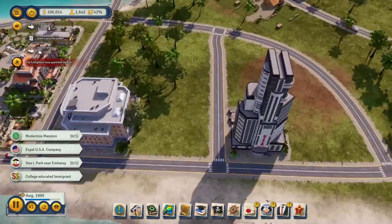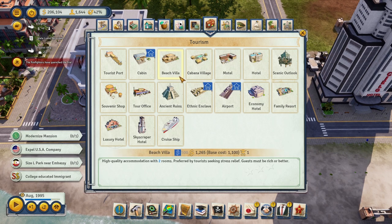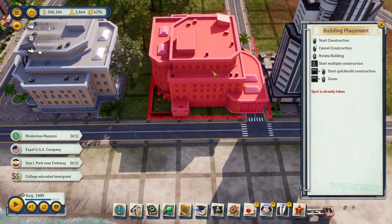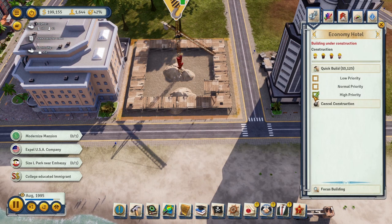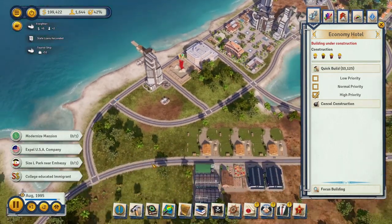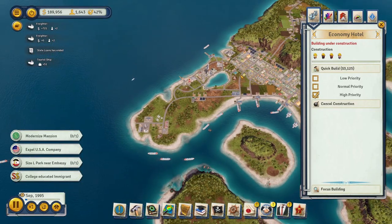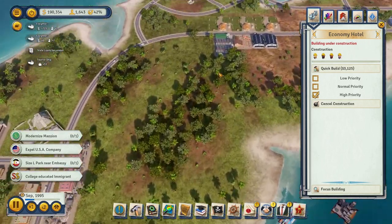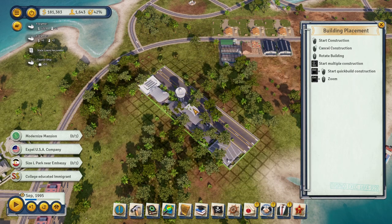I was hoping the luxury hotel would get visitors but we live and we learn — people are not interested in a very fancy hotel in Tropical 6 just yet. Maybe too close together but this area is all about tourists. It would actually be kind of nice to build an airport here since this is like the main island — and we could build a bridge later. Let's do it — we're about to build our first airport!